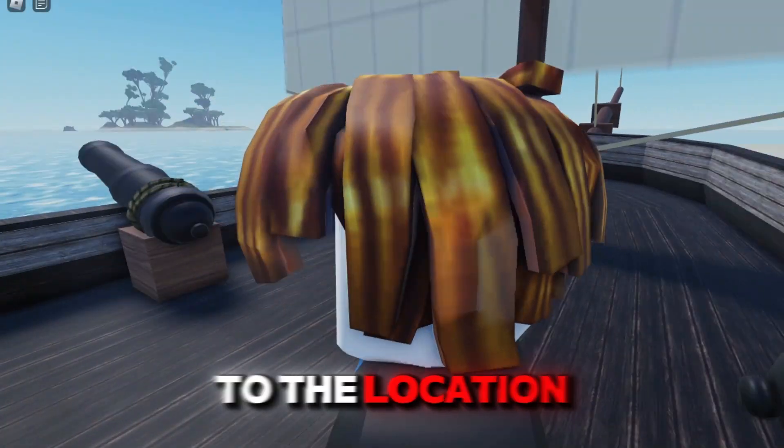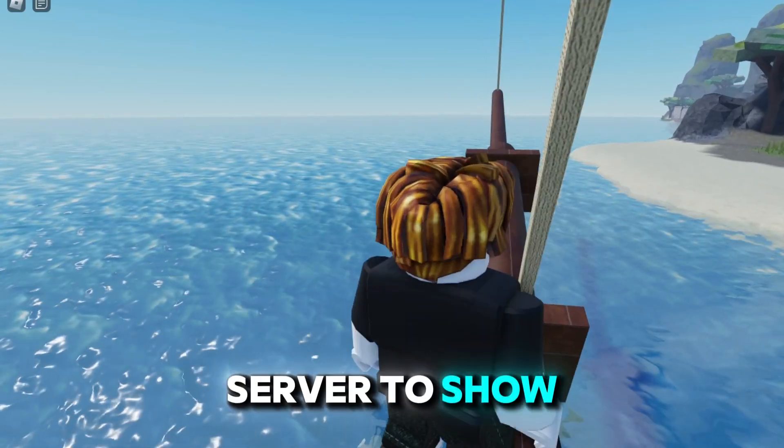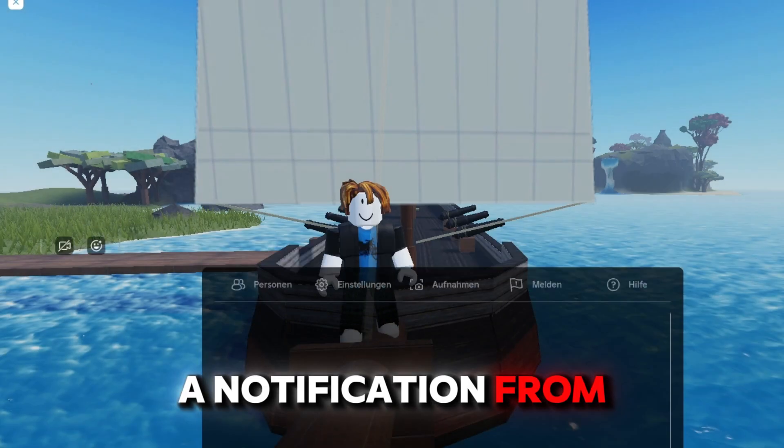First, you go to the location you want to use it. Here, I joined my own pirate server to show you. Next, check if shift lock is off, otherwise you will get a notification from your computer.